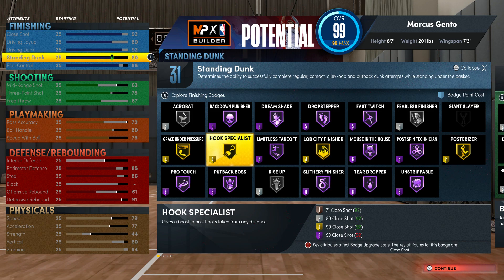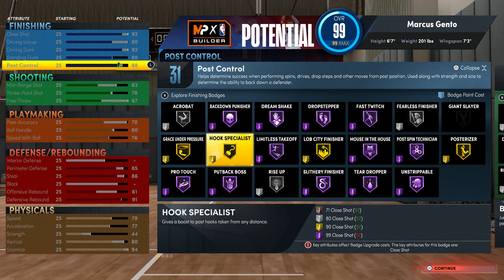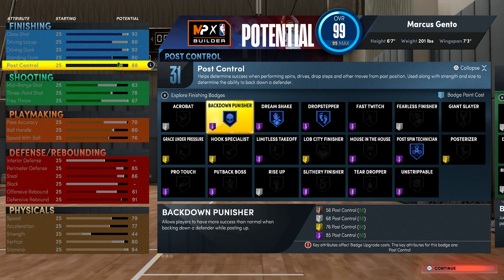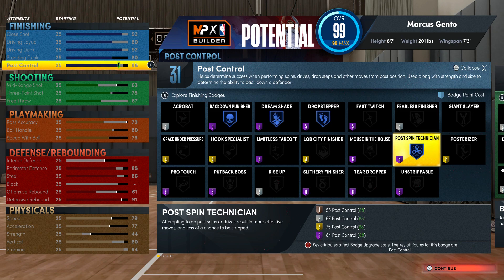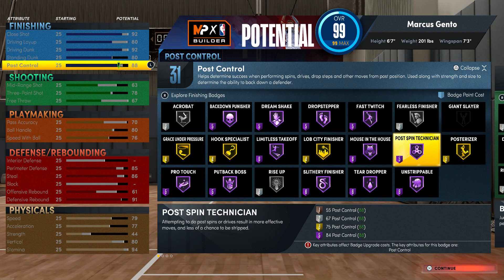With my Jinto Matumbo build it unlocked a whole new way of playing this game, which is why I have standing dunk at 80 — it gives me the Shaq dunk packages. I know you're thinking you're 6'7", you can't get it, but I looked at the requirements and it had nothing to do with my height. As long as I have the standing dunk and driving dunk, and my 80 vert, I can get it. Post control — Dream Shake is so powerful, same with Back Down Punisher. Post Spin Technician is literally only good on Hall of Fame.